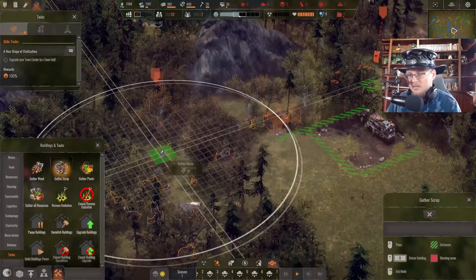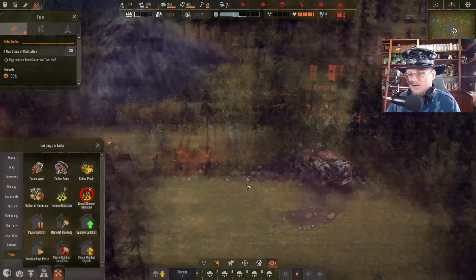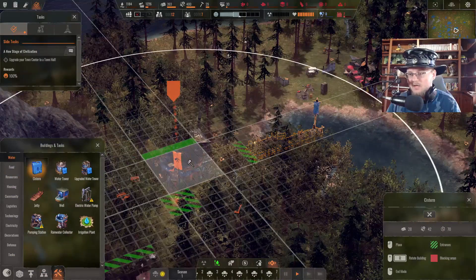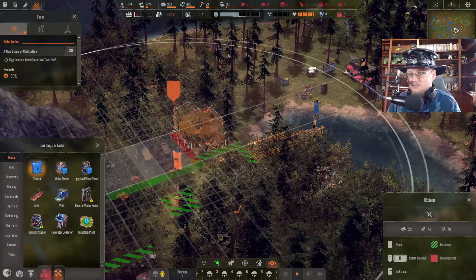We'll gather scrap from this area, giving us two different areas to work with. Water's on its way. I'm gonna need a cistern for that as well, so let's just get a good old fashioned cistern put in.